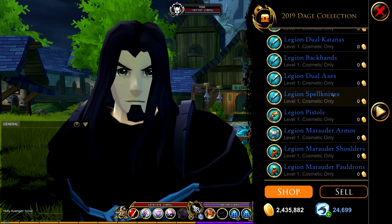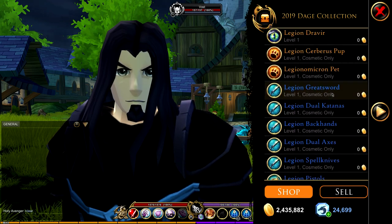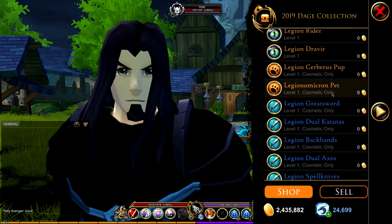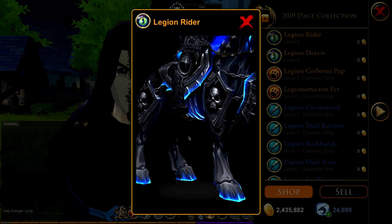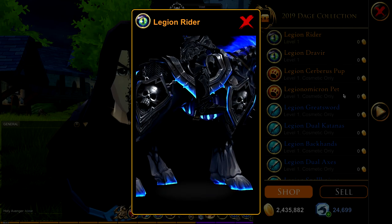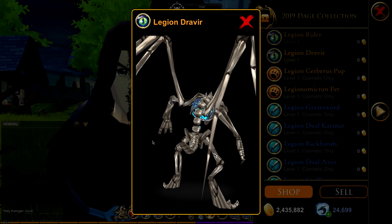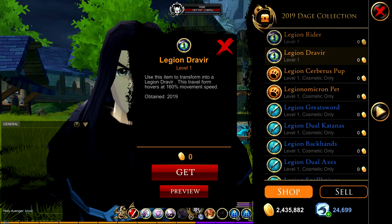There are a lot of items — we have two travel forms, two pets, and two armor sets along with a bunch of weapons. I'm going to preview some items but not all of them since it would take a very long time. First we have a horse, which I already own, and then there's a dragon — it's cool, nothing too fancy, but it's okay.